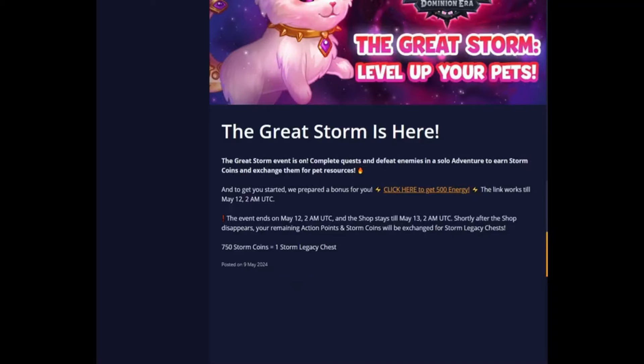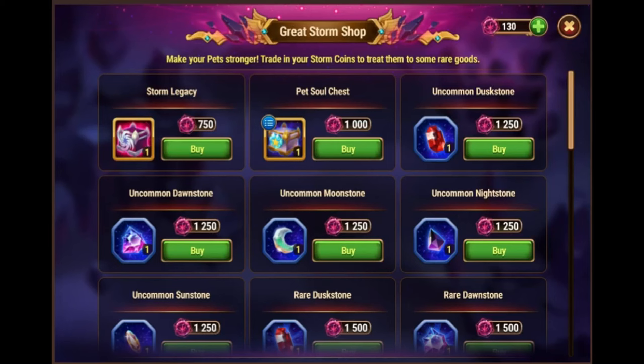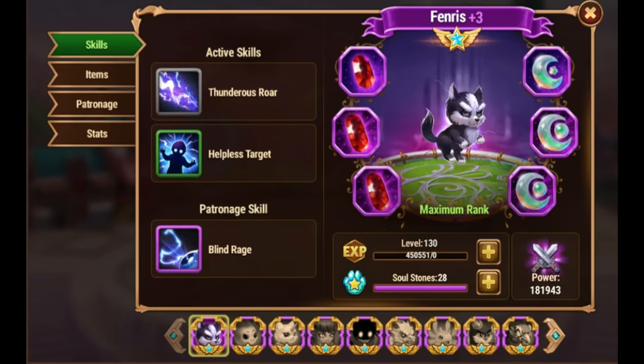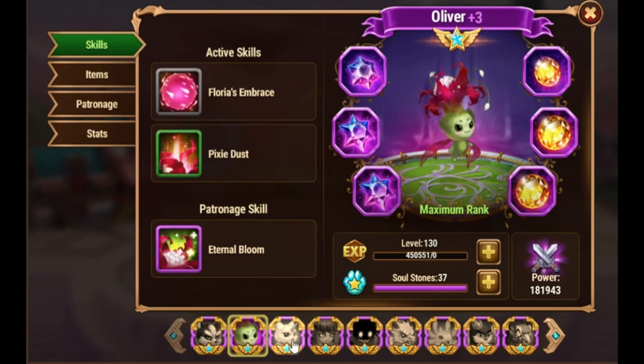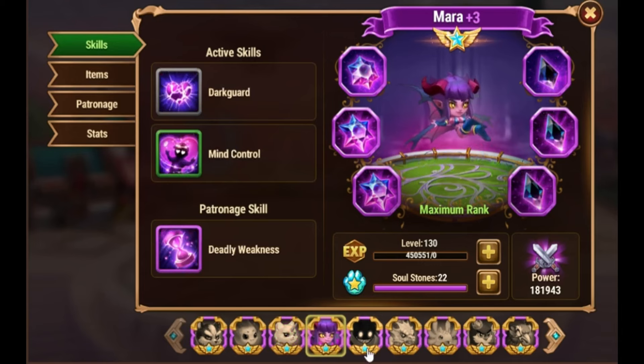It's possible to not do the event at all — just gather all your moves and wait for the event to end. 750 coins is one storm legacy chest. If you do choose to play the event, you should try to keep a low number of coins, since one to 750 coins both provide one chest, so you can get one chest very cheap. The same goes for gifts from guildmates — if you keep them in your mailbox until the event is done, then you can get cheaper chests there too.